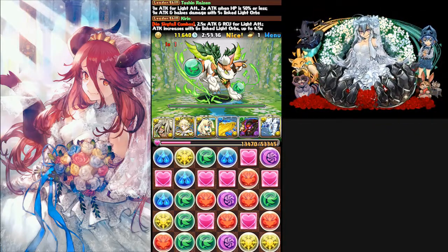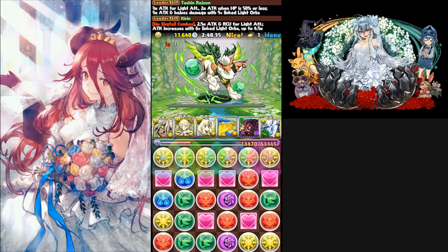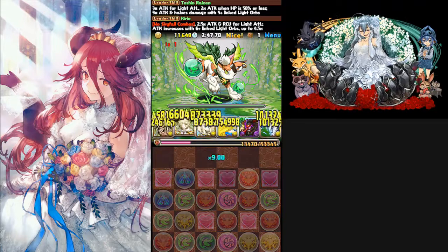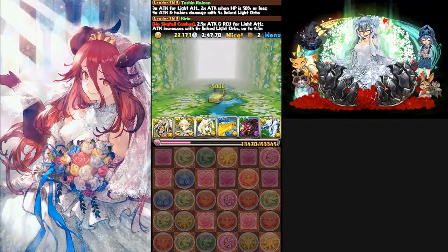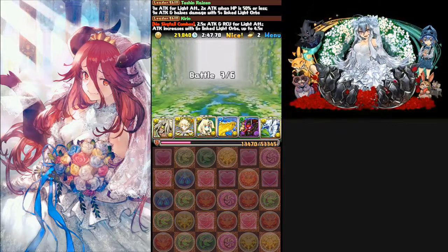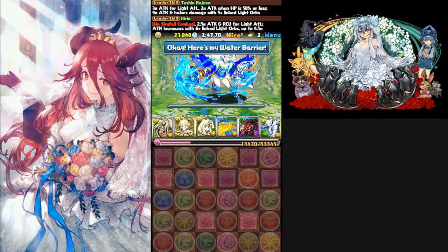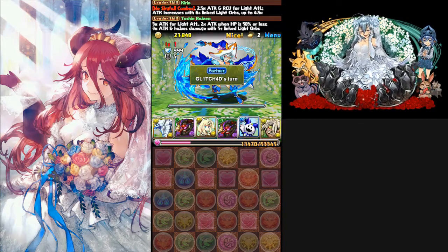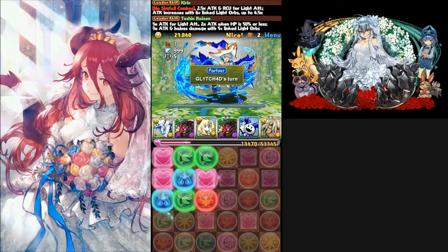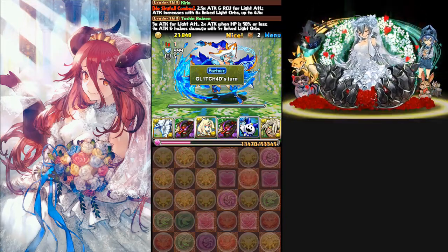So as you see, we're at about 25% HP. After the 99% gravity of the cat, I go ahead and use the Kirin lead and I'm going to make sure I only do one combo. So here we go — and you use the Porcupine Yusuke. Just be careful about other attached lights.